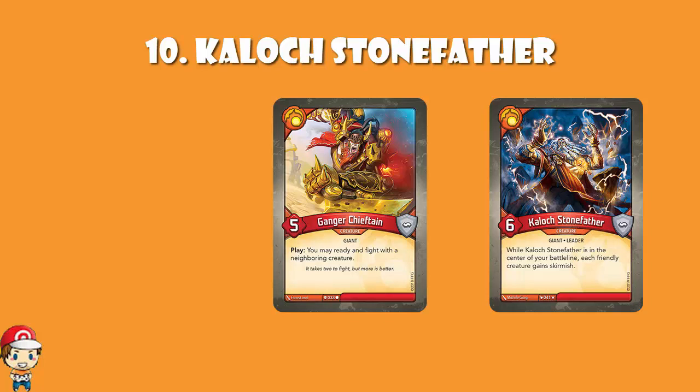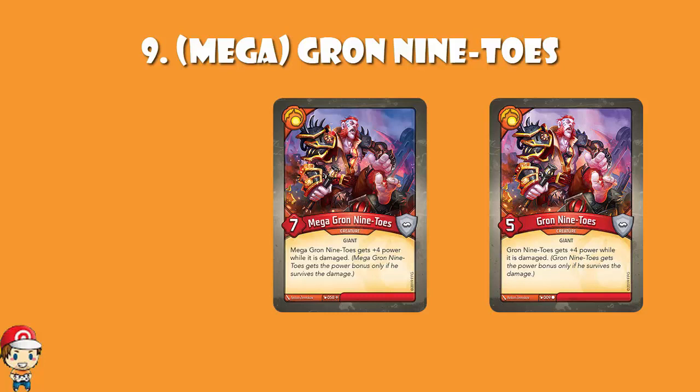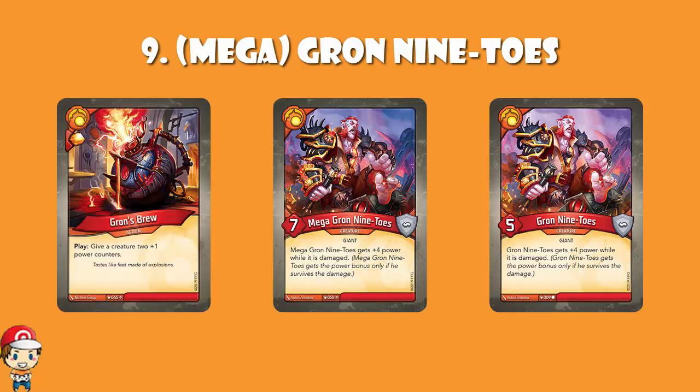In at number 9, Grond Nintos and Mega Grond Nintos. The difference between them is that they're identical, but Mega Grond Nintos has plus 2 power. If you get Mega Grond Nintos, you will also get Grond's Brew — an action card that gives you an Amber bonus and allows you to give 2 plus-1-power counters to one of your creatures. Grond Nintos gets plus 4 power while it is damaged, but only gets the plus 4 power if it survives. It is a big fighty creature that does a lot of damage. It can sit there reaping and it's hard to take off the board, especially Mega Grond Nintos sitting there as an 11 power creature, using it to take out what your opponent has on their board.